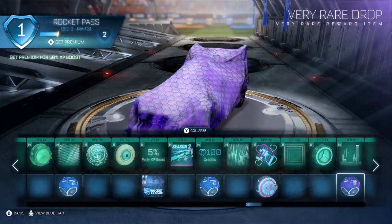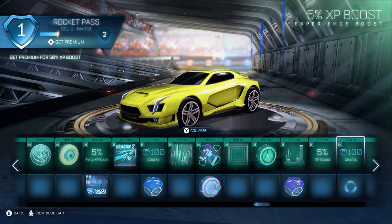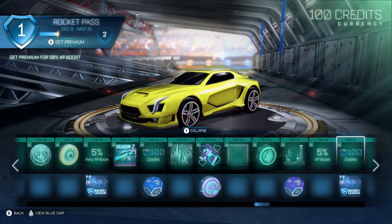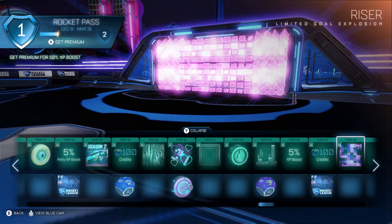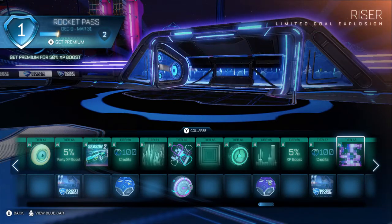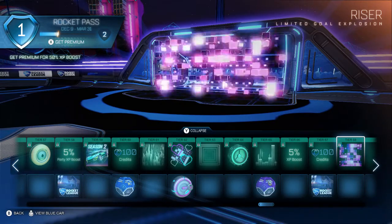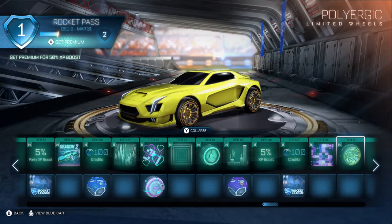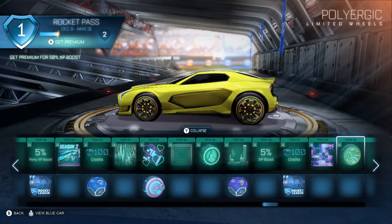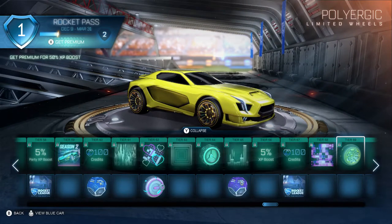Tier 65 free item is a very rare drop. We've only got five more to go. Tier 66 is a 5% experience boost. Tier 67 is 100 credits. Then we have another anthem — The Riser. That is cool. Tier 69 is Polyurgic wheels — I like these. I know they're going to be painted; I'm looking forward to seeing them painted.